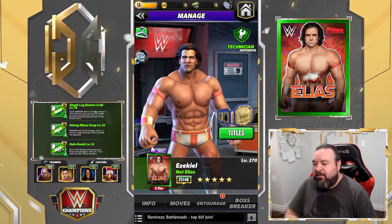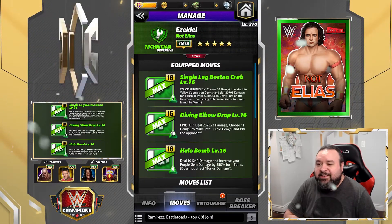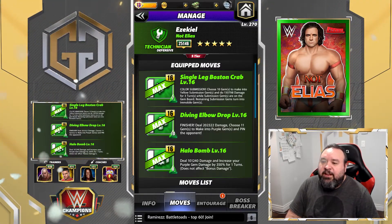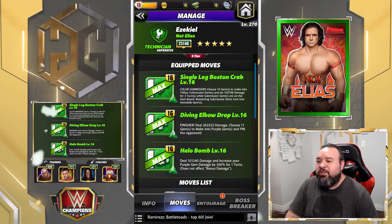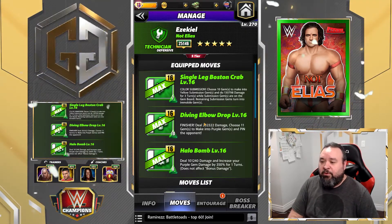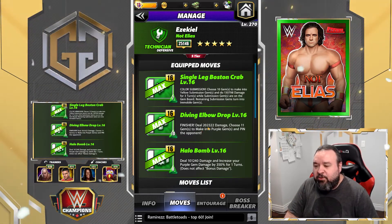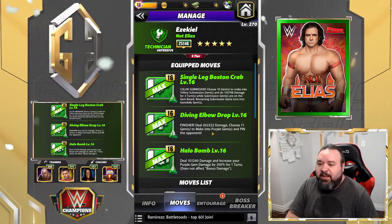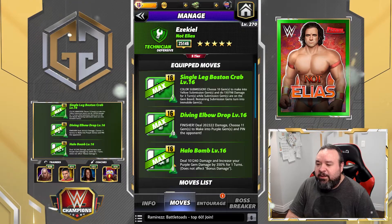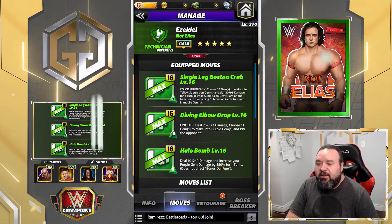Third moveset for Ezekiel — this time it's going to be the triple green. It is the Single Leg Boston Crab again, 7 MP green move, color sub, choose 10 gems to make into yellow sub and do 130.8k damage for 3 turns while submission gems are on the board. Remaining sub-gems turn into immobile gems. The Diving Elbow Drop, 10 MP green move, finisher deals 202.3k damage, choose 11 gems to make into purple gems and pin the opponent. And the Olo Bomb, 8 MP green move, deals 101.2k damage and increases your purple gem damage by 350% for one turn, does not affect bonus damage.